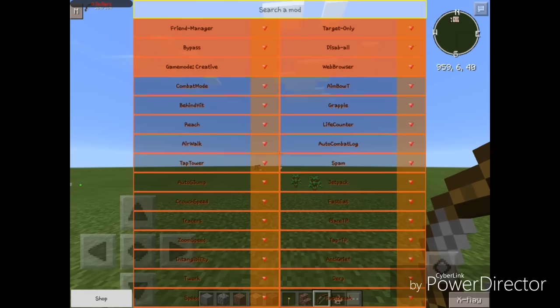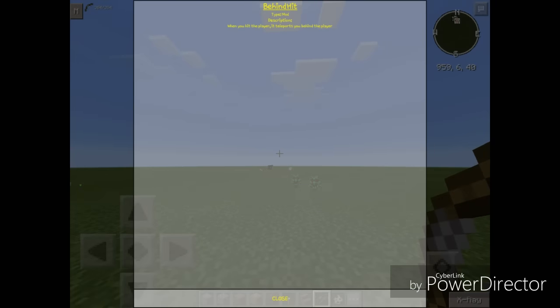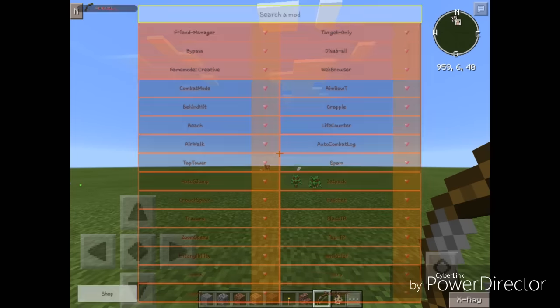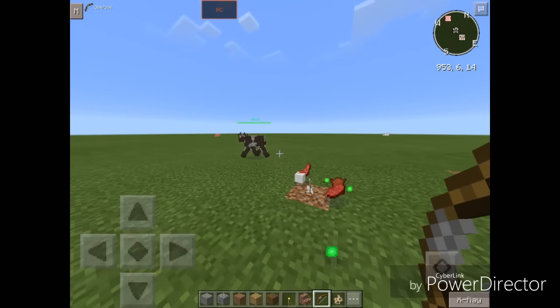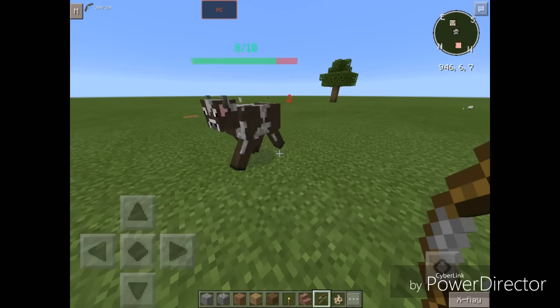Let's turn that off since we don't need it. We also have Behind Hit. The description says: when you hit the player, it teleports you behind the player. We can test it on a cow right here. Let's turn it on — Boomshackalack.